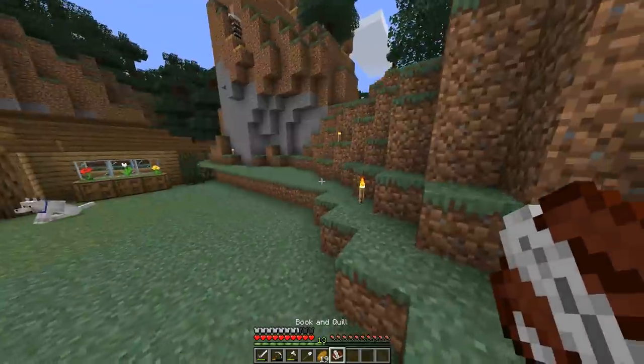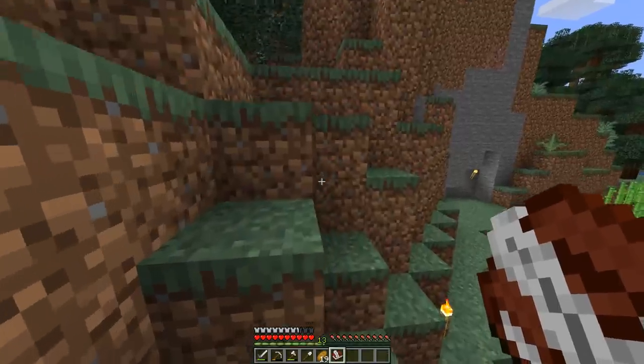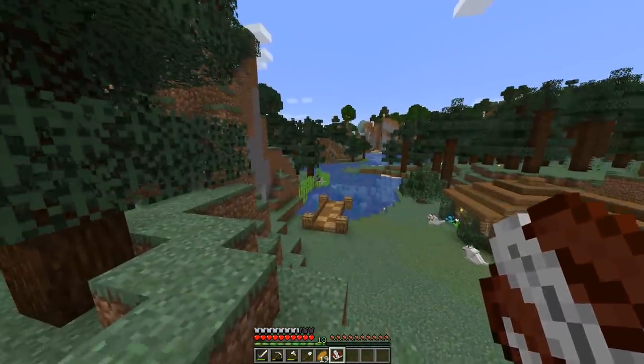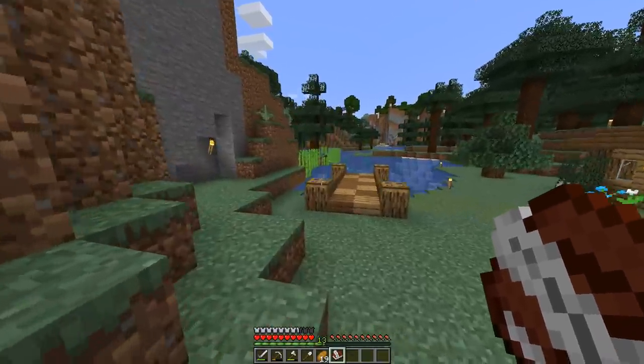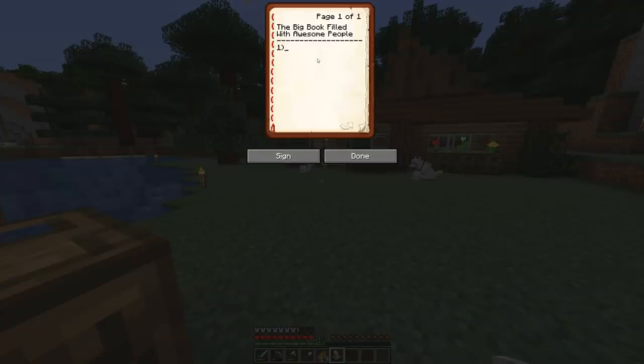Also, here we have the book I've been talking about where I want to add someone's name every episode — the big book filled with awesome people. We have our first entry. The person I want to enter actually got the top comment in the second episode. They said something really nice and also gave me a suggestion that I think is really cool. It's from my guy Homie Evan. He said, 'You're always so funny and make my day, especially since today wasn't the best for me. Also, you should have different areas for different types of builds like modern, pixelated, etc. Please keep up the let's play.' So I'm deciding to put him in here as my first name — Homie Evan — and there we go.